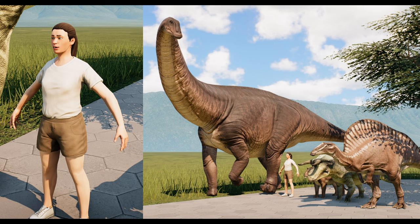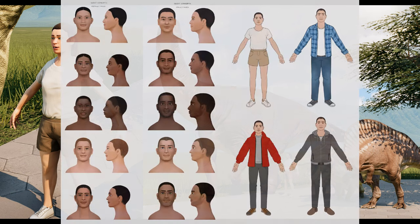More info about which guest features are ready for Update 11 will come once it hits the public test branch. We also get another look at the Apatosaurus here — chunky as always. There's also a look at all the different face options for male and female guests and their different clothing styles.